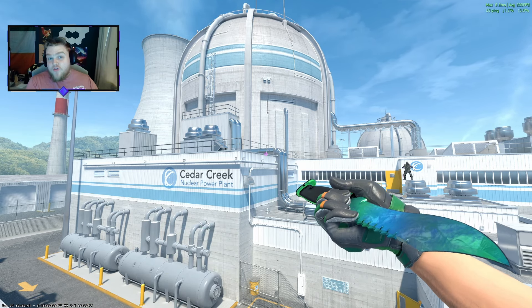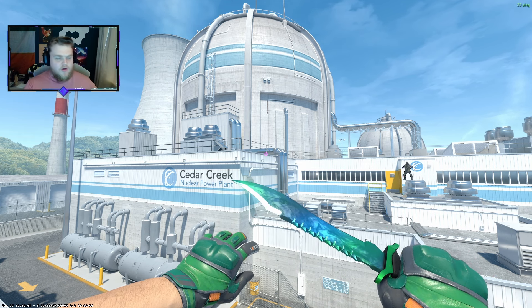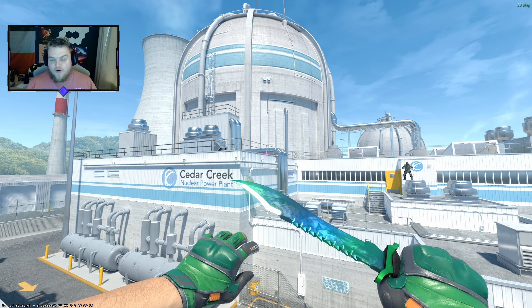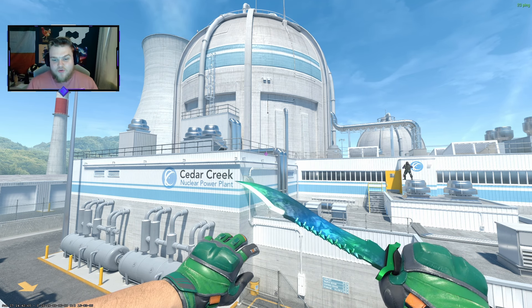Welcome back to another ultimate loadout building video. Today we've got a pretty unique loadout theme — we're going for the Joker. I'm calling it the Joker, it's going to be purple and green. The Joker I'm basing it off is the Heath Ledger one — the good Batman series where the Joker just looks sick with that purple and green. That's what we're going to go for.